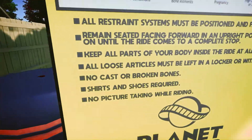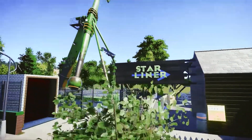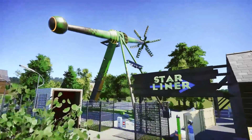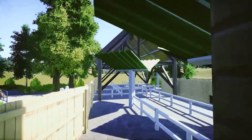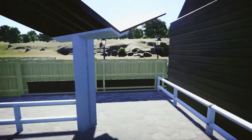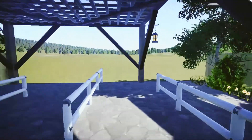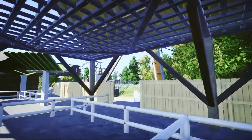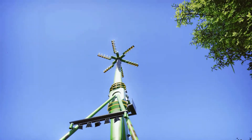Here is the park's flat ride, Star Liner. Let's go check out this queue line here. I really like these little covering things you have in the building just right here. And we have a flat ride.